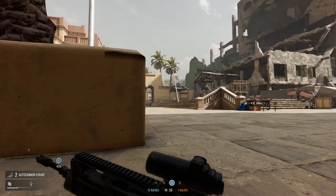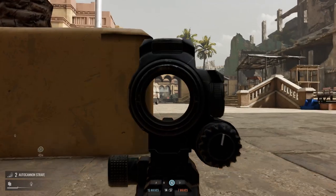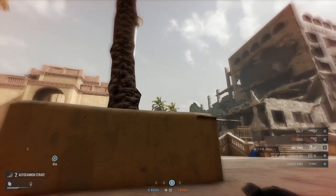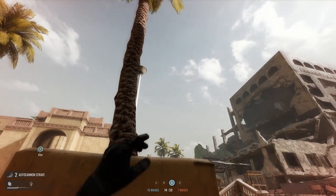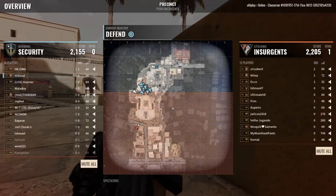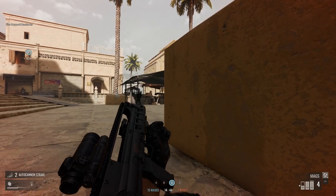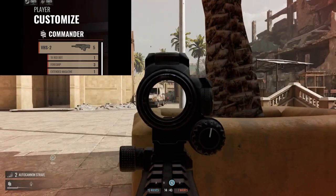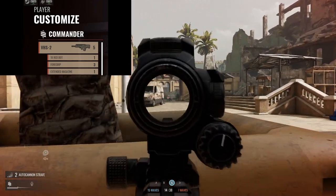You can probably tell from the footage that I really like the VHS2 assault rifle as commander. Now you might argue with me but I think this is one of the best assault rifles in the game. With the right mods it's good for short to long range combat and it's also got a rapid rate of fire which is lethal and sounds amazing. I have attached a red dot, foregrip and extended magazine which has not let me down yet.